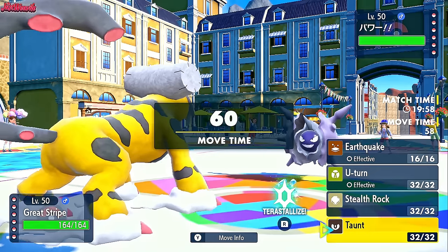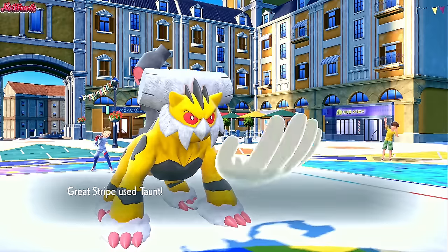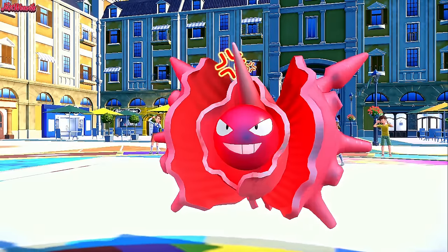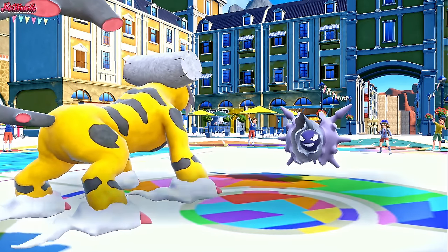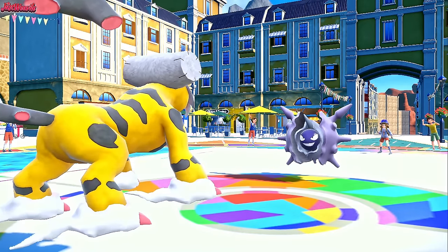I don't want Cloyster to Shell Smash right off the bat and sweep my entire team. So I'm going to try and Taunt it — and we do outspeed — so we go for a Taunt, stopping it from Shell Smashing, which is fantastic. Hopefully they don't see this coming and go for Icicle Spear, but they don't. They go in for a Shell Smash, which is great.